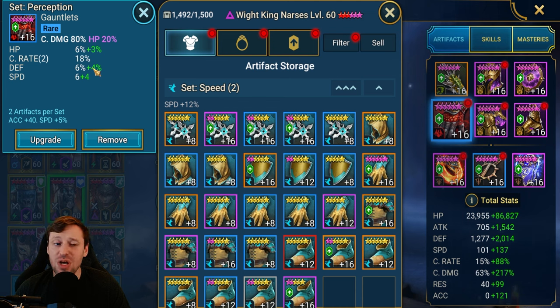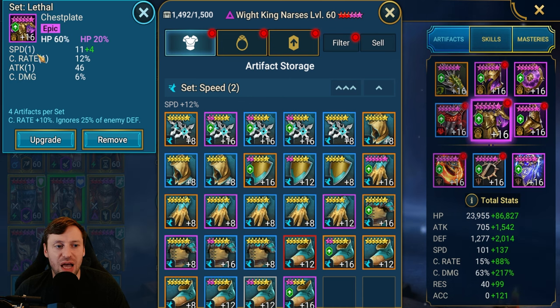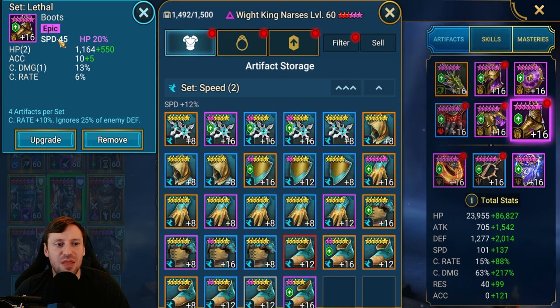A bit of defense is nice as well — defense on a tanky HP nuke like this is going to give them extra survivability. I'd probably prefer crit damage on the ascension. HP is good too because it increases your damage and gives you survivability, but crit damage is just going to give you that little bit of an edge. Then we've got HP on the chest — a nice piece, though a double roll in speed or crit rate would be slightly better. Crit damage on the boots as well, plus speed boots.